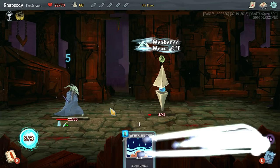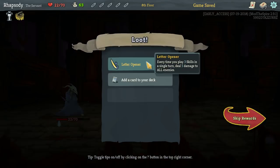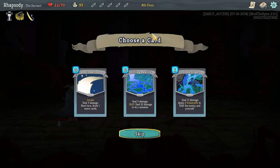Letter Opener: every time you play three skills in a single turn, deal five damage to all enemies. Comet, Shifting Reality, Double Edge — I'll take none of this. I don't think they're necessary for us.